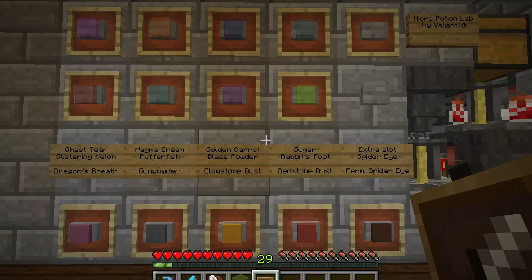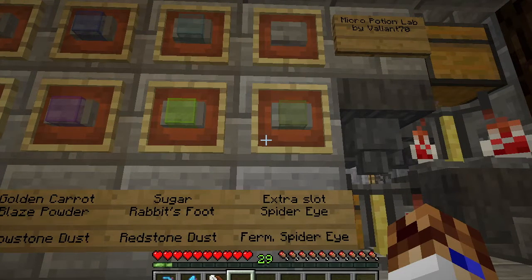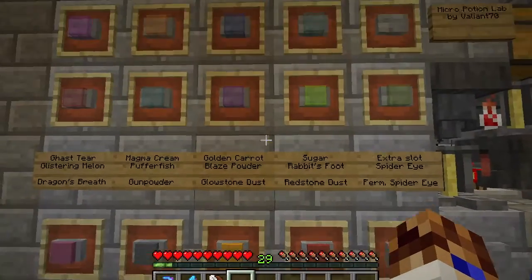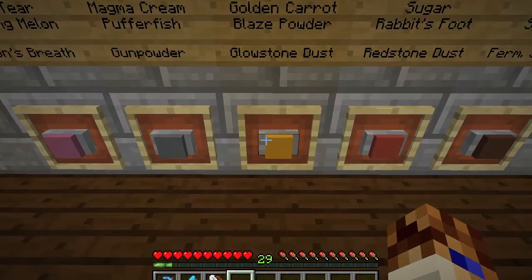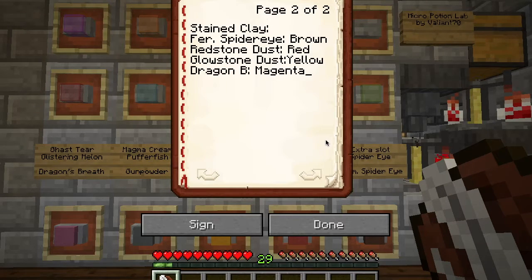Now for the optional features: I've added an item frame and a piece of colored block behind each button — you can click straight through each button and they work fine. For the main ingredients I've used stained glass; for the additive ingredients, including dragon's breath, I've used stained clay. I based these colors on the colors of the potions on the wiki, as they show the true colors more clearly. Here are the stained glass colors and here are the stained clay colors — you can pause the video on either page.